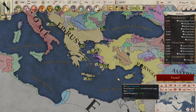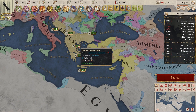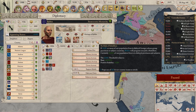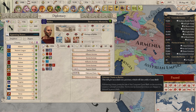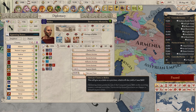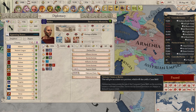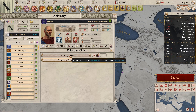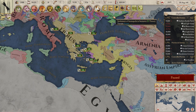For example, if I were to go to a neighbouring country — say Biblos down here, in my Epirus playthrough — and right-click on Biblos, you will see that if we go down to the convert actions tab, there is a fabricate claim option costing 20 political influence. If I were to click this button and enact the fabricate claim process, I would lose 20 political influence, dropping from 38 down to 18.